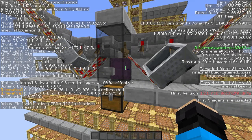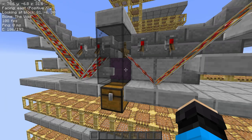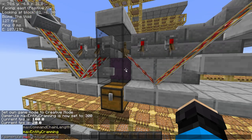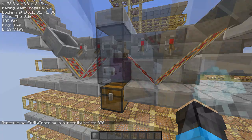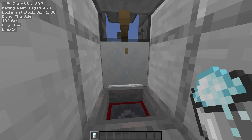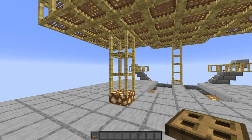Finally, if you notice shulkers building up in the cramming chamber and not taking damage, this is most likely an issue with your server where modifications may have been made to the entity cramming rule, or there may be changes like mob stacking. If you can't get your admin to change it, you can put powder snow in the kill chamber, although this means you can't keep reserved shulkers in the system to start the farm again later.